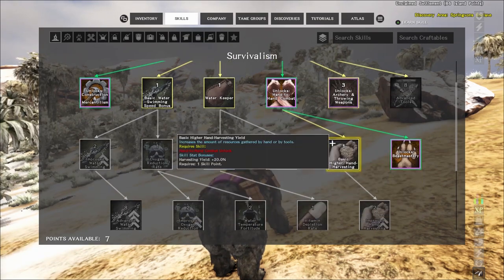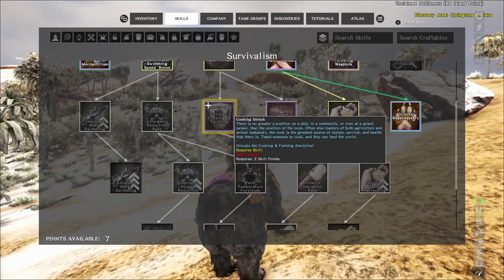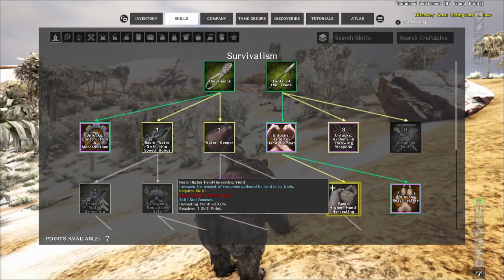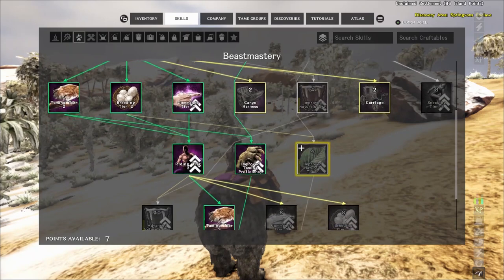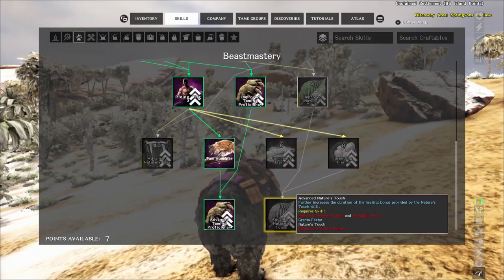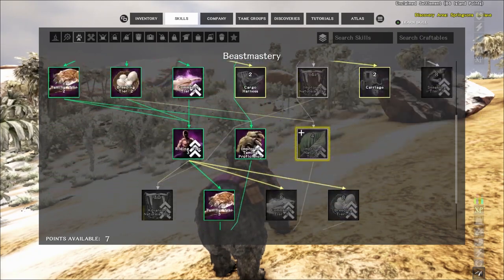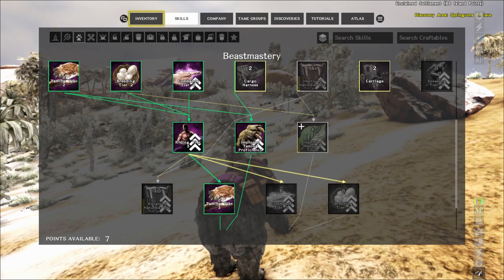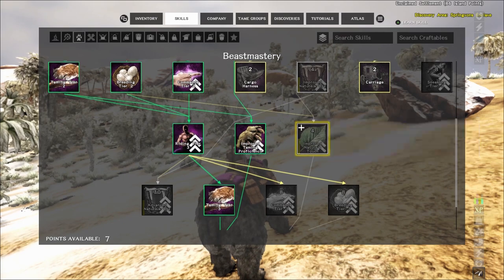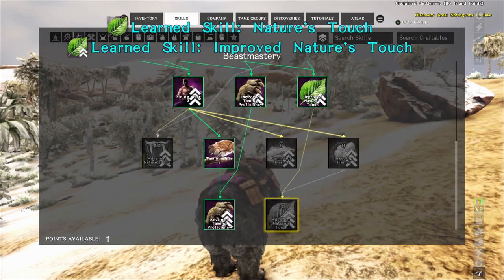You need a taming pen, and you actually have to get the animal — like a bear — down to below 20% health before you can bolo it. You need to damage it and then let it regain health as you tame it. Keep repeating that step. I usually carry about 25 bullets if it says 10 to 15, just in case. Put a bed next to your taming pen because animals like bears can still eat you while you're taming them.